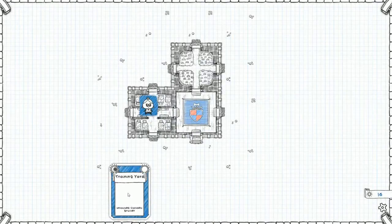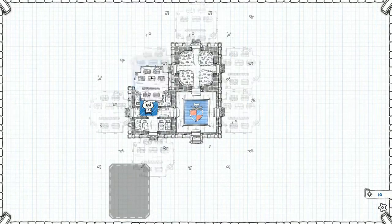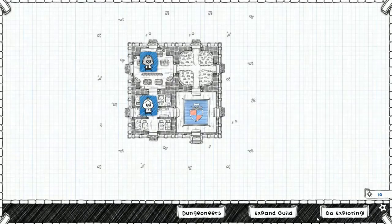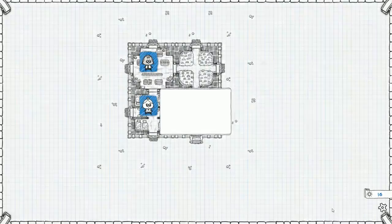We put down the Training Yard card. 'Not a gentle kind of dungeoneer, nor a poet or amuser, but one that fills the heart with fear - I give to you the Bruiser!' All right, we got Seuss the Bruiser. Let's go to work, let's go explore.